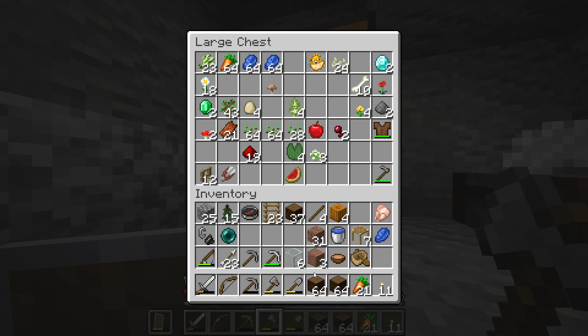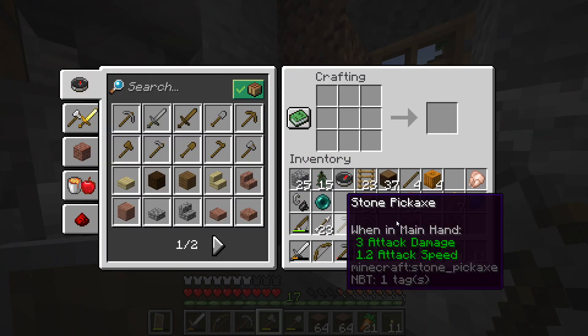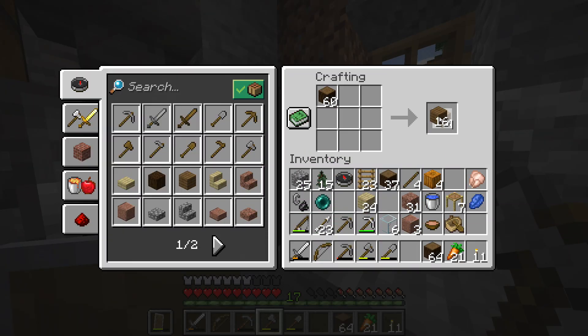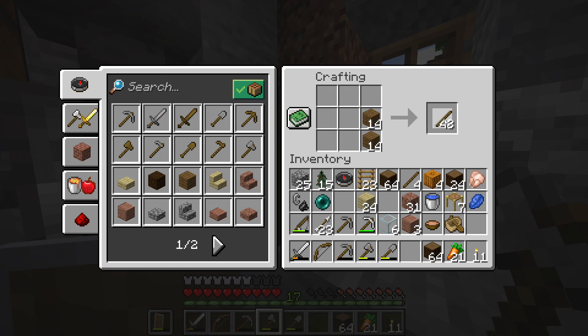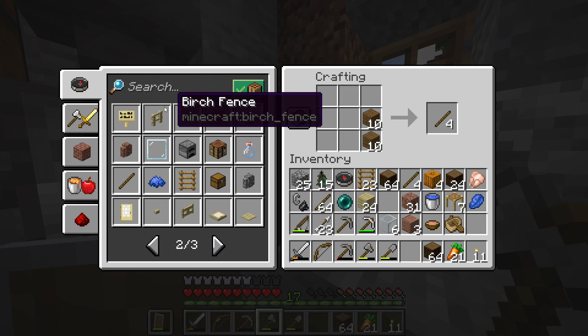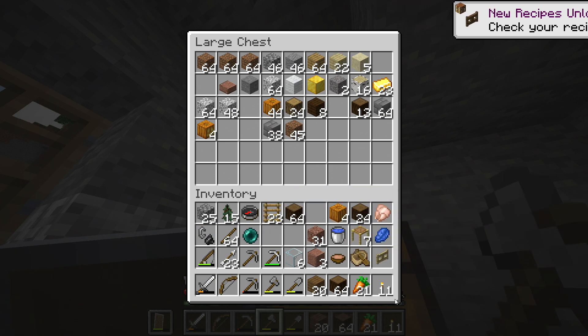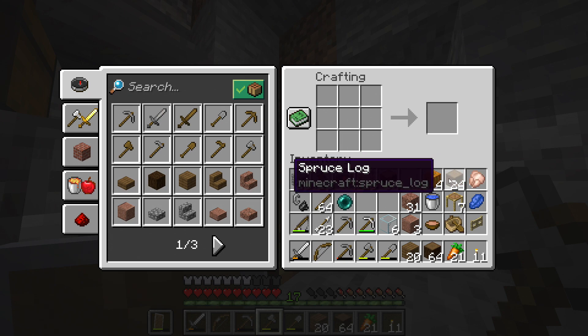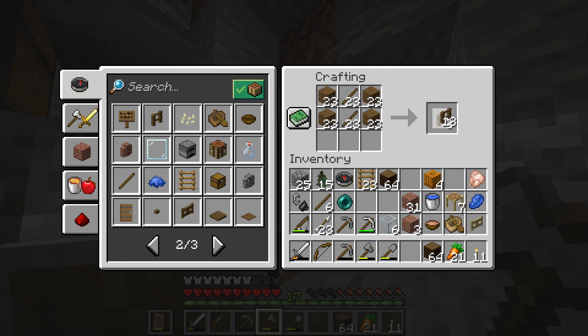Ich habe noch Fans, zwölf Stück – die bringen mir aber nichts. Also, ich möchte jetzt als erstes Geld haben. Ich bekomme Zäune. Danke.